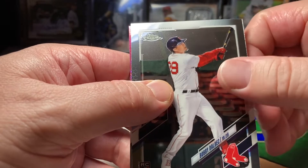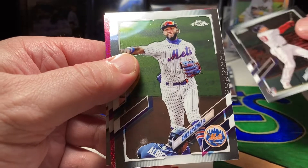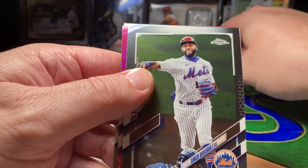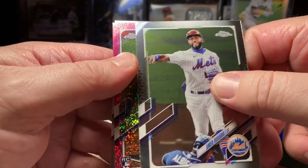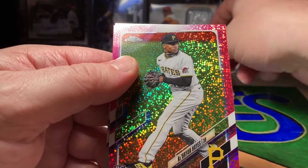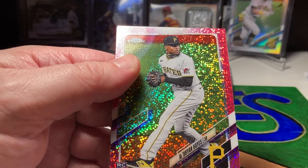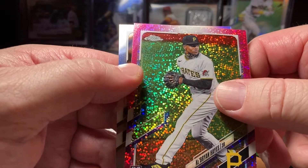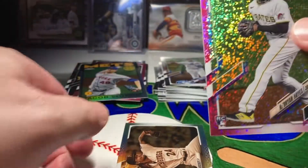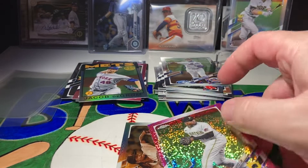Bobby Dahlbeck rookie card. Oh, we got something, we got something sparkly coming up here. Ahmed Rosario... oh yes! Ke'Bryan Hayes! Nice — and this is a pink speckle, numbered out of 350. Wow!